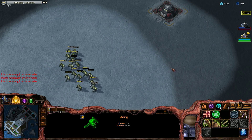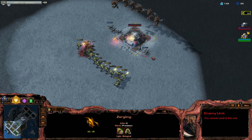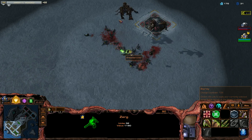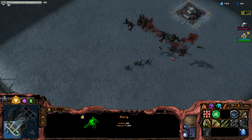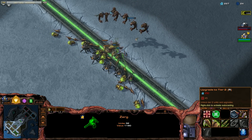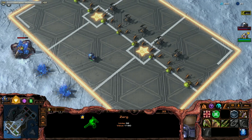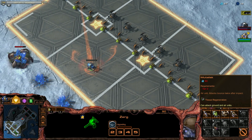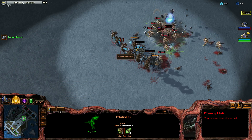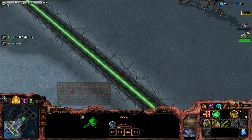Always watch for the upgrades of the opponent. Oh, he's going air — man, that sucks. So I will face him again two waves from now. I'll work on hydras — hydras can shoot air. Infestors are also really good, and we got the cannon, so let's gas up.